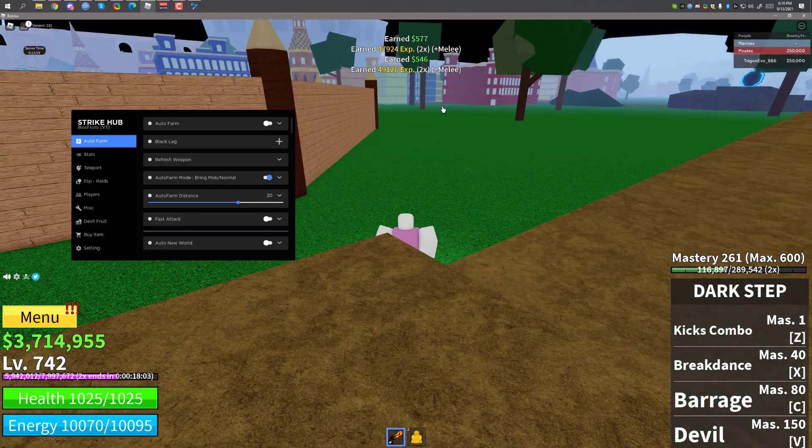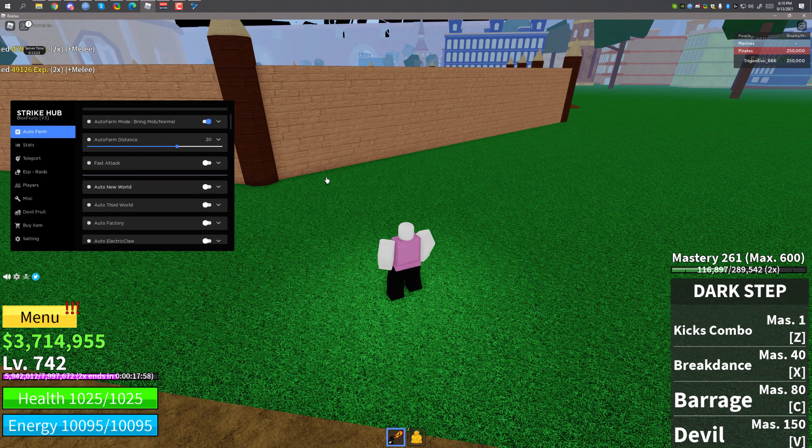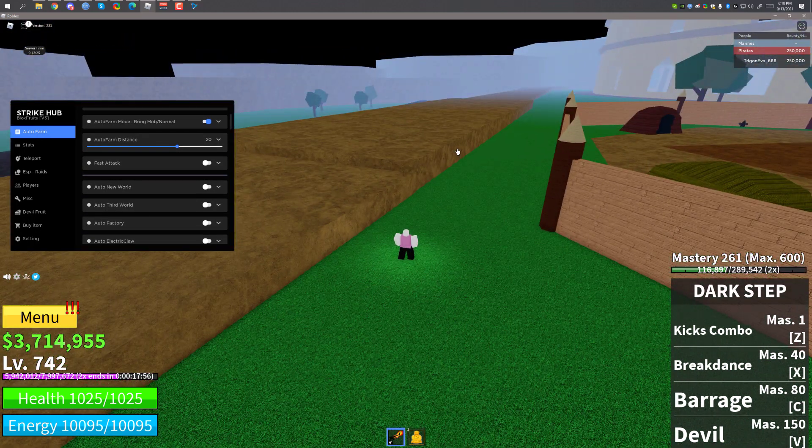I'm going to disable fast attack and auto farming — that's enough showcasing that. There is also auto new world: if you are on the first world and you're at level 700, you can click auto new world and it will automatically do all the tasks to go to the new world. Same goes for auto third world — you have to be at the specific level to use it.